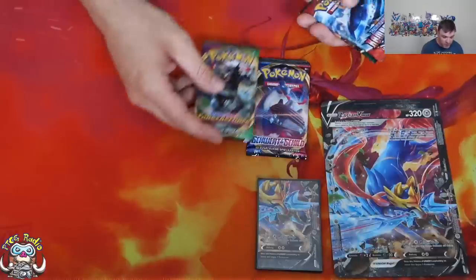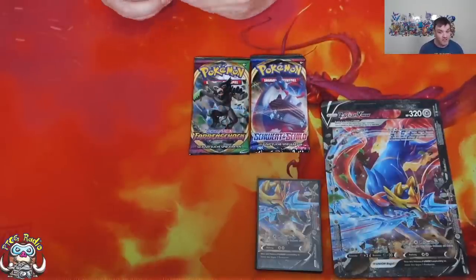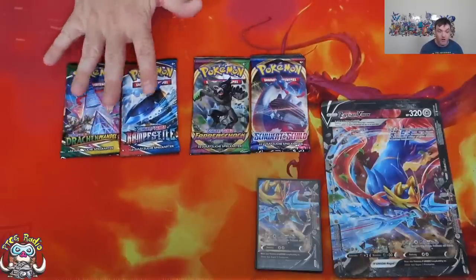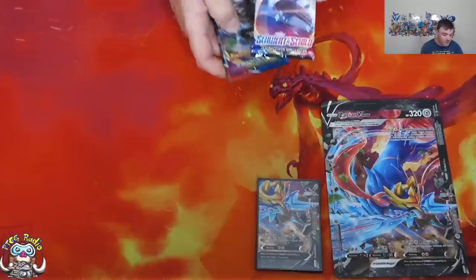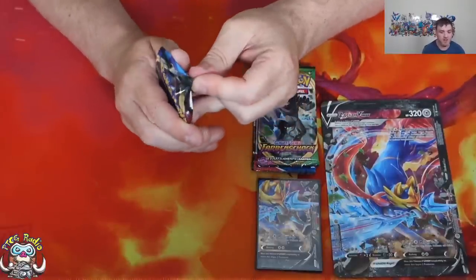So we've got four packs: we've got Sword and Shield and Vivid Voltage — they will of course be rotating at the end of this season, which is awkward. And then we've got Battle Styles and Evolving Skies. These are year two packs with your special arts and things of that nature. With the run we're on, can I just have an Eevee special art? One of the Eevees has a special art card. I know that's a lot to ask, and I know it's cheeky.